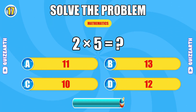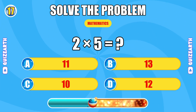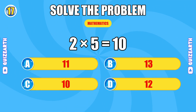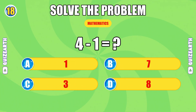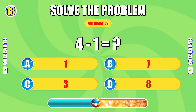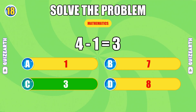How much is two times five? Lightning quick, the answer is 10. What do you get when you subtract one from four? On fire, the answer is three.